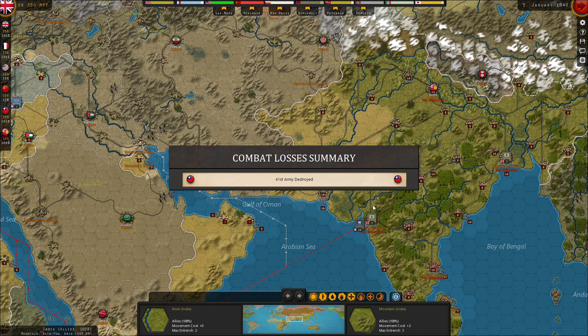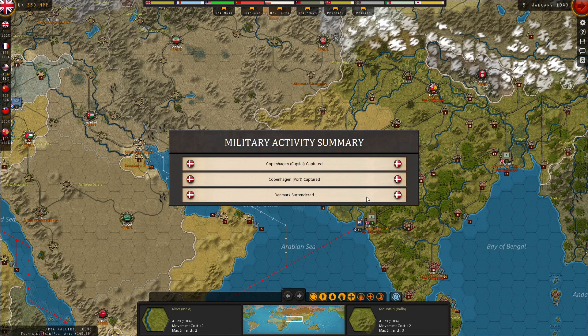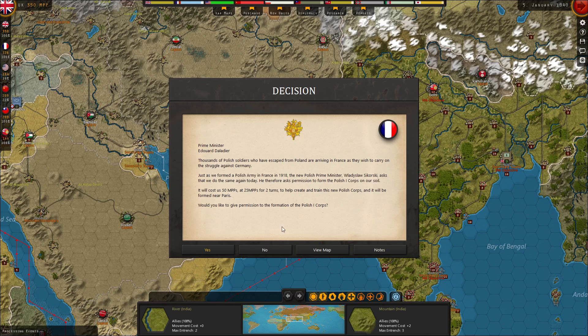I thought about it last night and I think I'll be leaving this game if the Axis player keeps using the Italian fleet to scout. So I'm going to write him a message that I'm not willing to play if that's how he's going to play with that kind of tactic. I haven't seen it before but it just seems too unsporting.